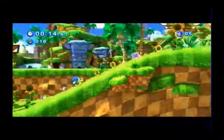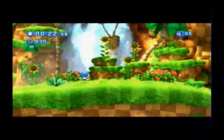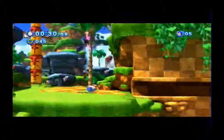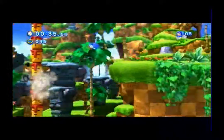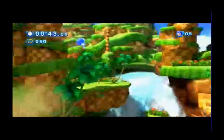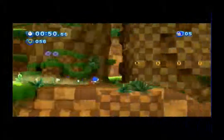You can tell this is supposed to be Green Hill Zone. You can see we've got Choppers, Buzz Bombers, Motobugs — the same enemies from the first game, and even Crabmeats as well. There will be a lot of similarities between the games, and they will add certain elements that were in their original counterparts, like the beginning of this level.